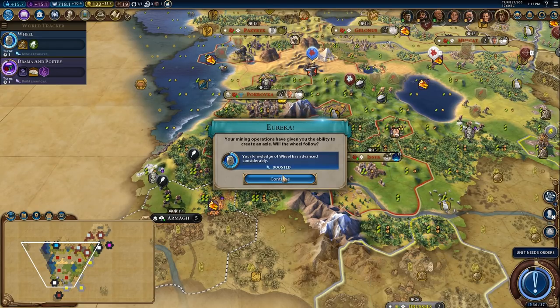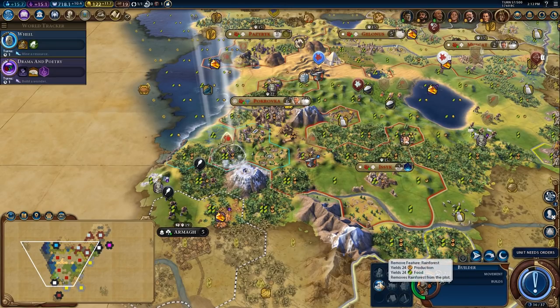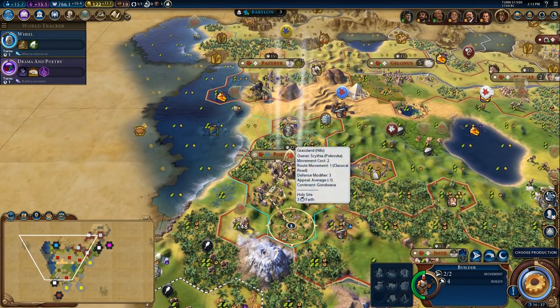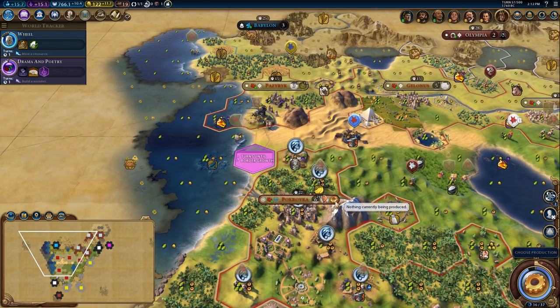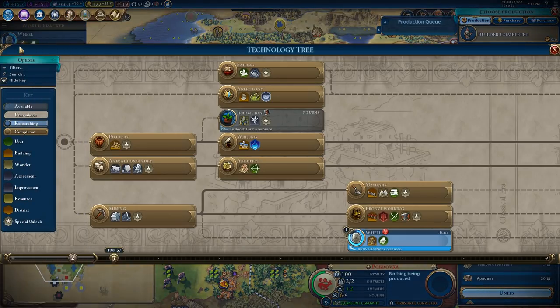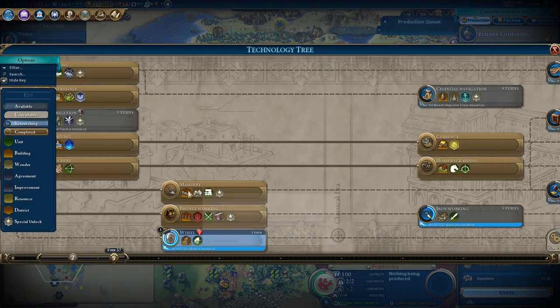We're going to stick down a mine here — that's going to give me iron working and the wheel, which we are researching and is quite useful. I'm also going to chop here and get another builder out. I'm going to send this builder to the banana tile, so we can continue to develop this city. I would like to maybe build ancient walls — I think I get a boost for that, or maybe that was masonry.